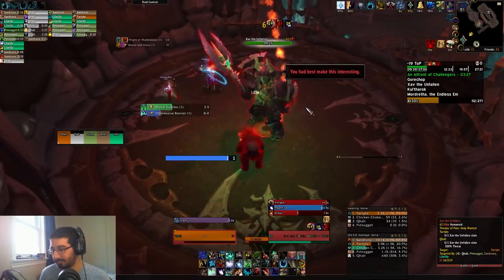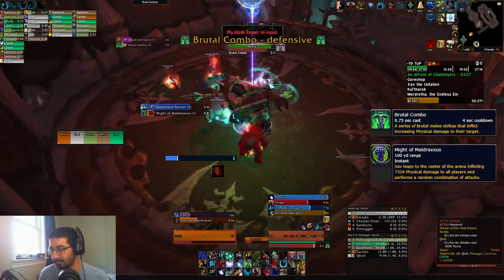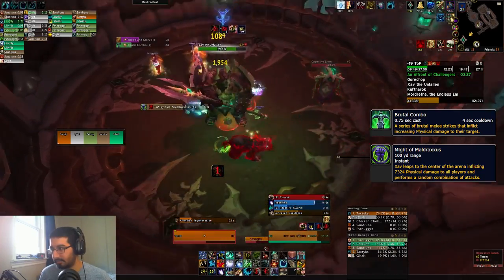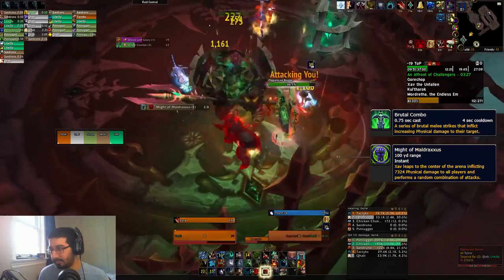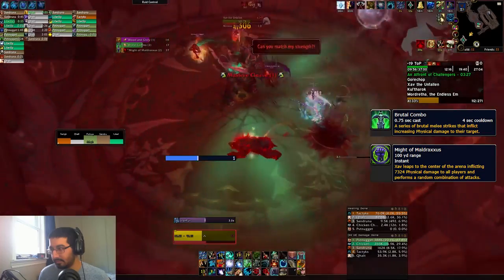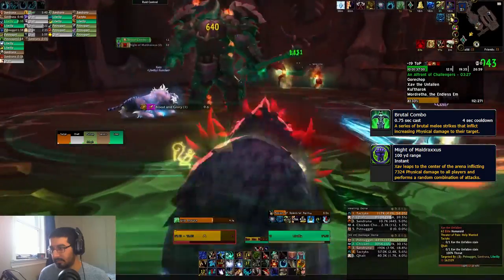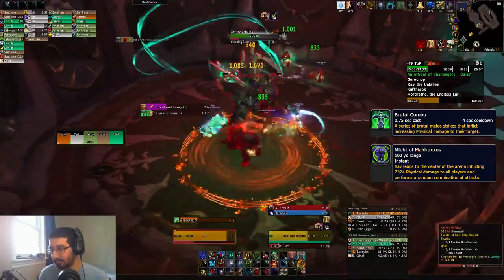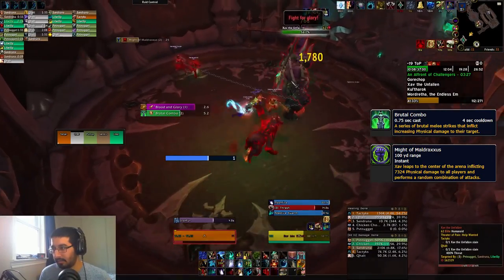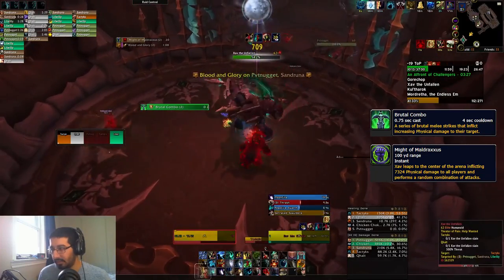Then there's Zav, the second boss, which has Brutal Combo — a small, medium, and then big physical hit on the tank, three different hits over a channel that ramps up over the duration. He also has the Might of Maldraxus ability where he rotates between three abilities: Crushing Slam (a line attack), Massive Cleave (a frontal), and a circle around him. These three randomize and will target random players as well, not just your tank, so just be ready to dodge in that phase.